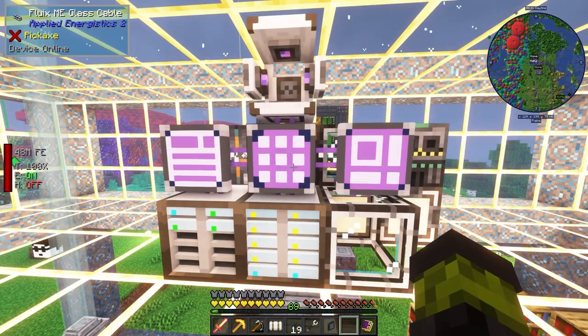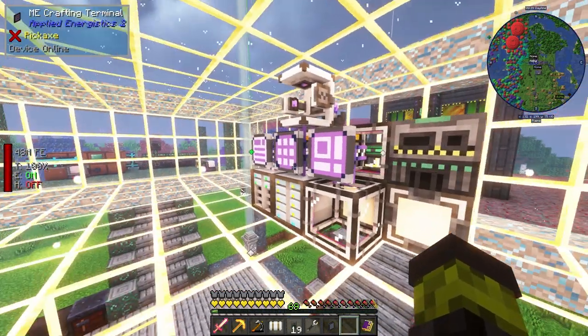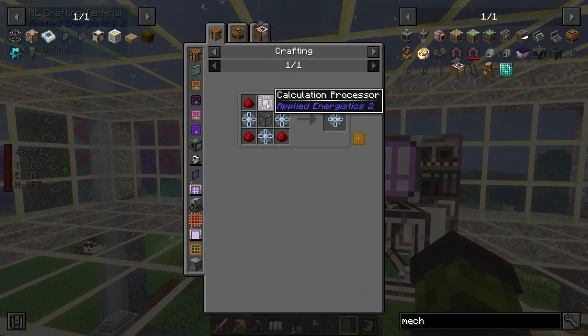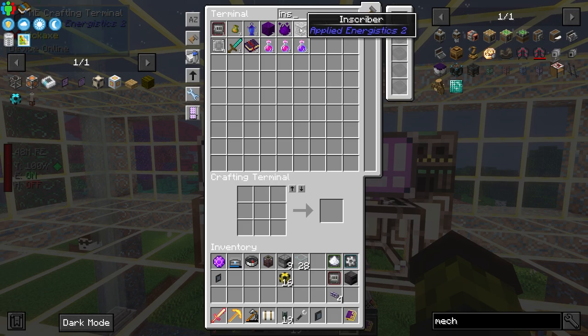Maybe next episode I will create a pattern automated process for our processors. We need a couple of inscribers — I only have four. Five would be enough: three for the processors, one for the silicon, and one for another output.